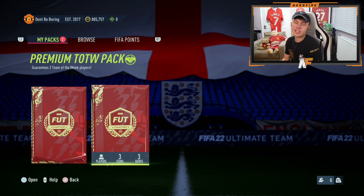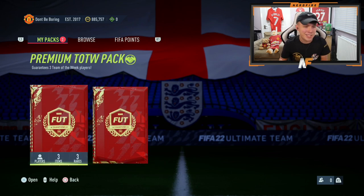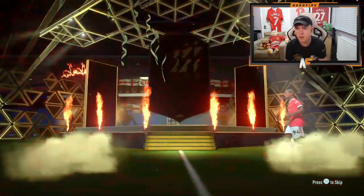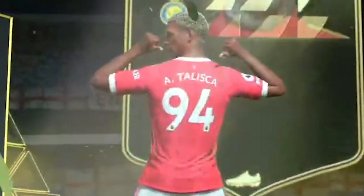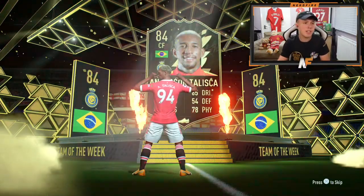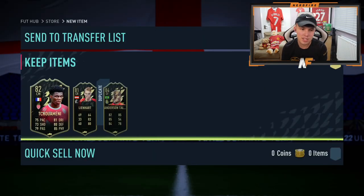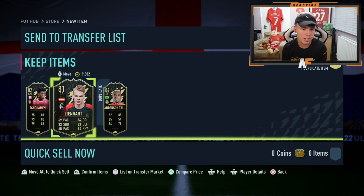Realistically not the greatest of packs. Let's crack open one of these premium Team of the Week packs - I'm not expecting anything good. We want Foden or Son, basically the only two mega usable ones this week. Let's open one up - show me the England flag or the Korean. It's a walkout! Oh, it's Talisca - I think that's the second time I've packed him. It's an 84, it'll be good for SBCs. We'll probably save the other pack since the Team of the Week isn't that great.